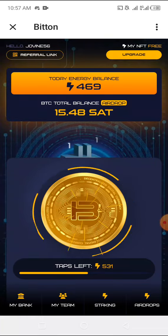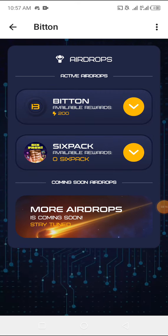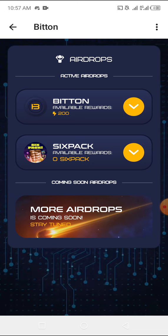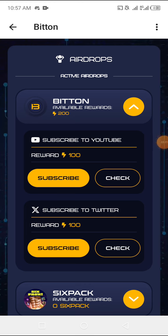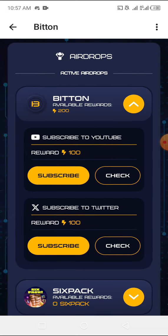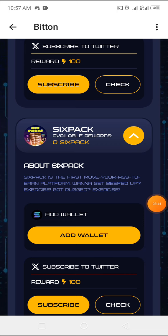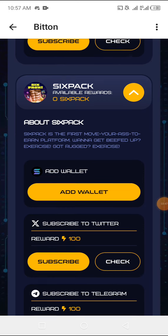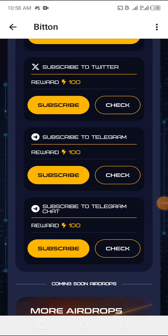Now I'm going to tap on the area that says Airdrop. It shows available rewards and active airdrops. Clicking on the reward section, it says subscribe — when we subscribe to their Twitter we get 100 energy. You only have two or three tasks here. The next one says Add Wallet. This is a Solana-based project, so don't overlook it. Subscribe to Telegram and do all these tasks.